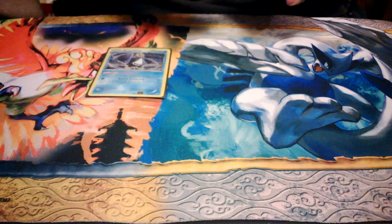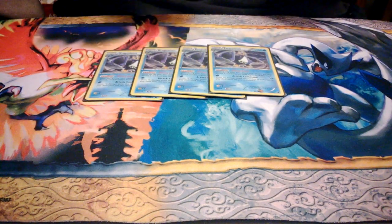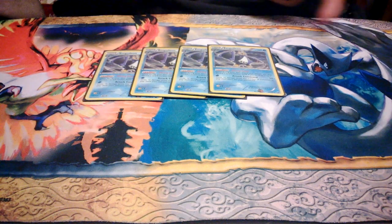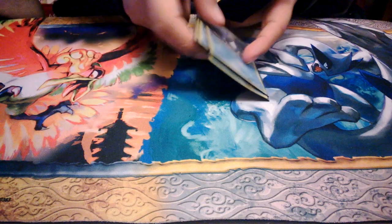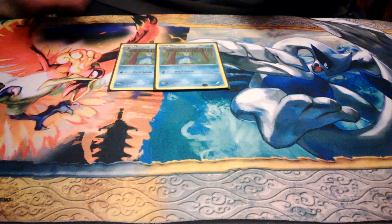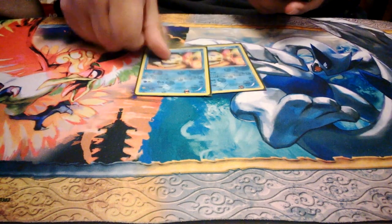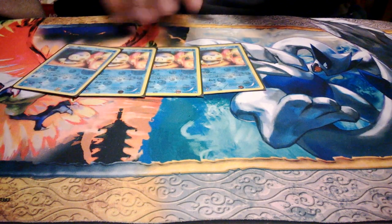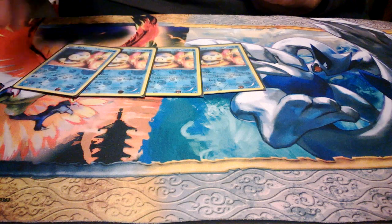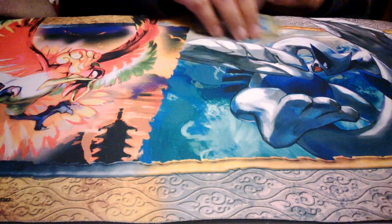First off the bat, for Empoleons — you may attack with this deck and it only needs 1 energy. Attack plus a Silver Bangle, it's too good. Next up we have just 2 Prinplups — 2 is very good. Next up we have 4 of the cute Piplups — I like this art. A 4-2-4 line is great.